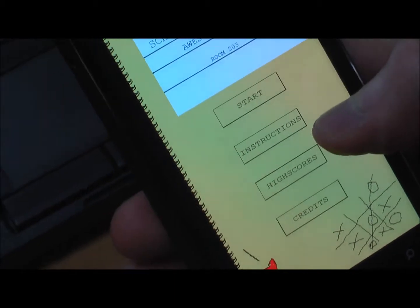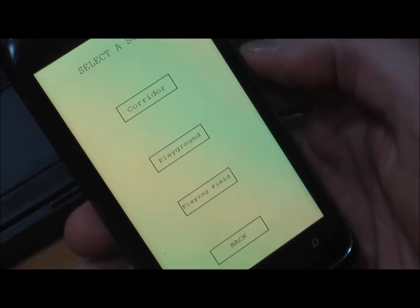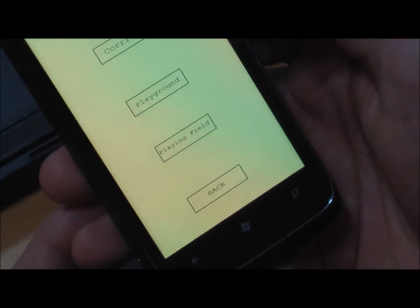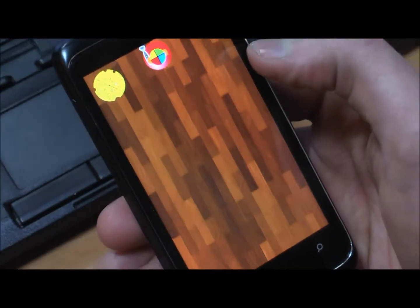If you'd like to proceed to the next screen, we'll just go right through to the game. You can select numerous themes to play with which will alter the background — we've got corridor, playground, or playing field. Corridor is the nicest to play with.